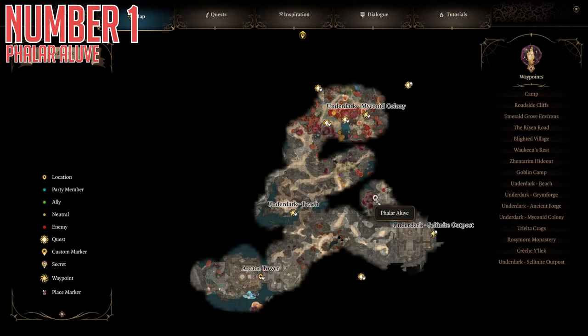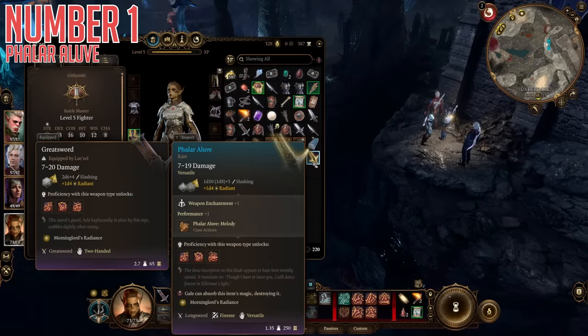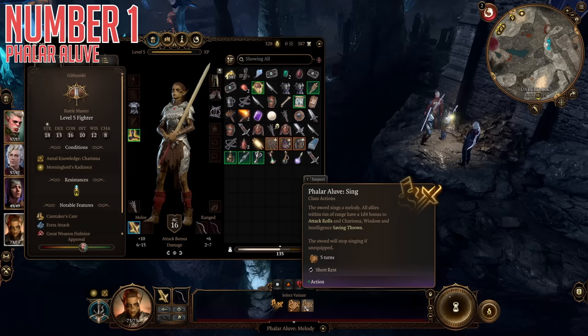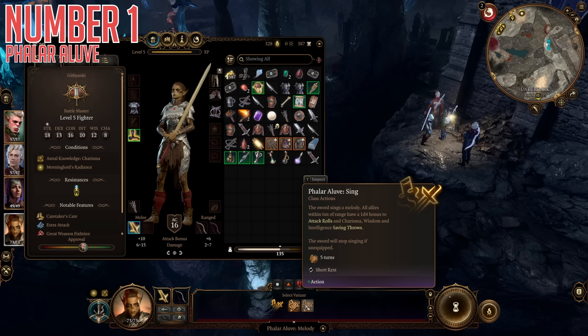As far as what makes this so strong: it is a longsword that counts as a finesse weapon, which already makes it quite unique. Then it lets you, once per short rest, cast one version of Falar Aluv Melody, its unique weapon skill. This uses an action to either put a buff on yourself and surrounding allies for five turns — giving them a bonus 1d4 to attack rolls, as well as charisma, wisdom, and int saving throws — or alternatively you can cast a debuff to all nearby enemies for five turns, giving them a 1d4 penalty to charisma, wisdom, and int saving throws, as well as making them take a bonus 1d4 of thunder damage when hit. Overall, this is just a combination of various goodness, and the variety of choice from the bonus effect having two strong options.